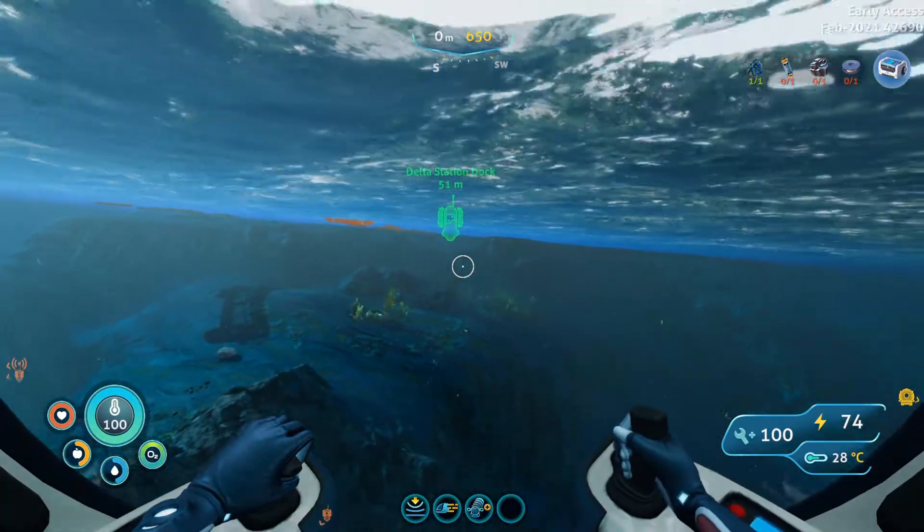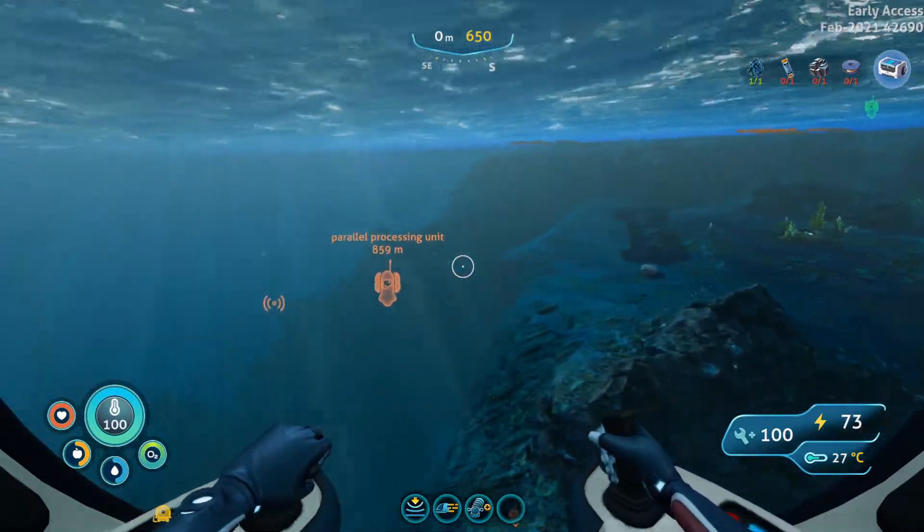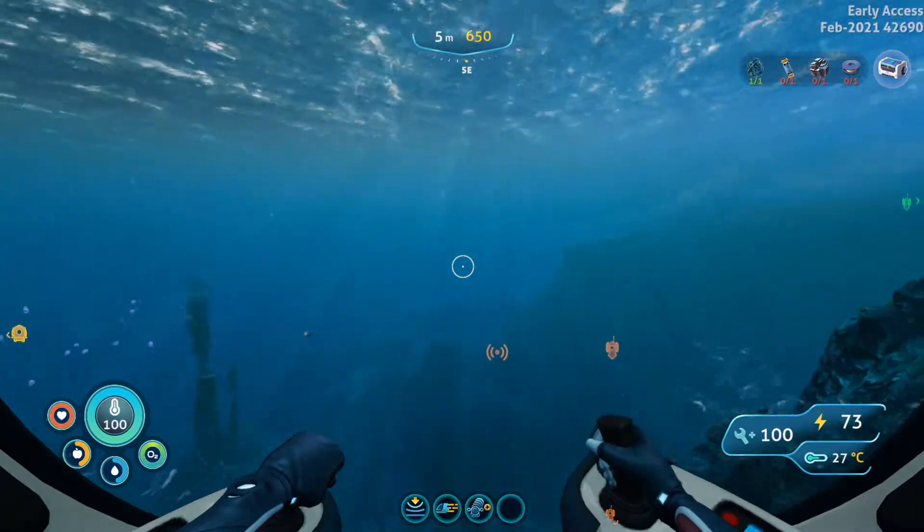We're starting off at the delta station dock and we are going to be following this island as much as possible until we come across a wrecked ship.